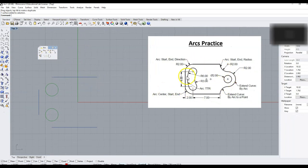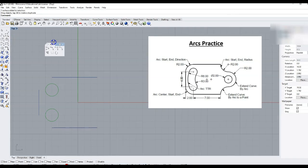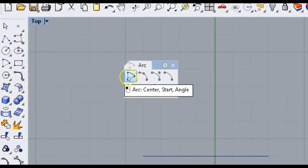We are going to make this shape right over here, and we are going to use a few different options. We are going to start down in the lower left hand corner and work our way around this shape. Down at the bottom it says Center Start End, so I'm going to use the Center Start option — this first one right here.